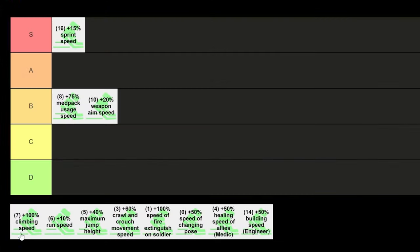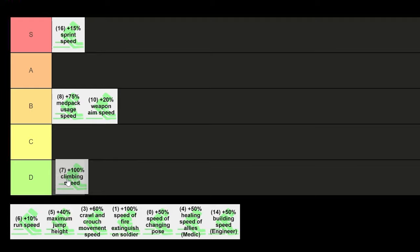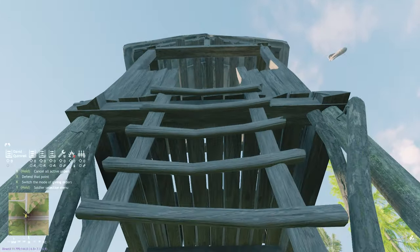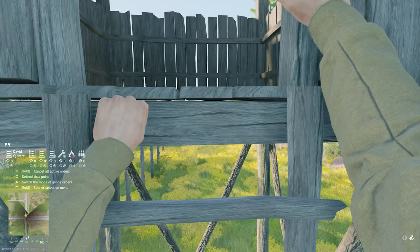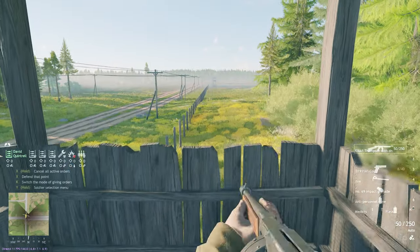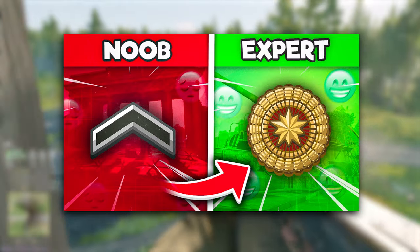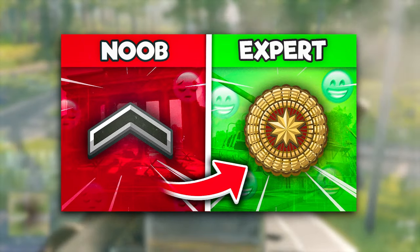Plus 100% climbing speed for an incredibly high 7 mobility perk points — D tier. You are almost never actually climbing in this game, just occasionally a ladder, which is the only thing it affects. And if you're actually climbing some super high tower to snipe 100 miles away from your own team, then you're likely not helping your team much at all and costing your team the game.